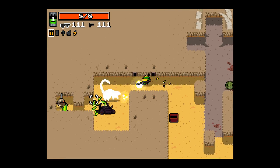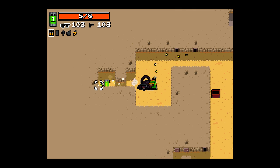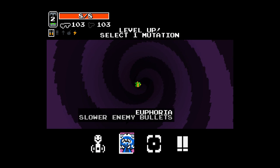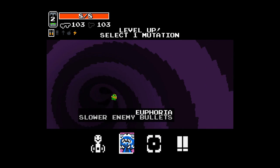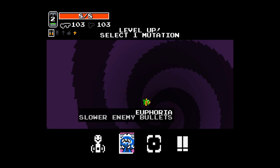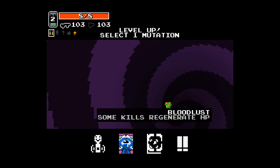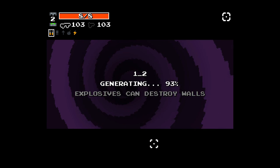The machine gun is about as powerful as the revolver but it fires in auto-fire style — just hold down the trigger. When you kill the last enemy a portal opens up and you go into the next world. Here I'm given the option to select a mutation to improve my character because I reached level two. Gamma Guts causes enemies to take damage when they touch me, I can have slower enemy bullets — you get a selection of four mutations randomly chosen every time you level up.